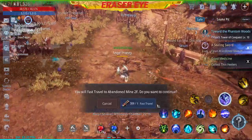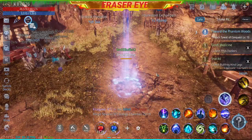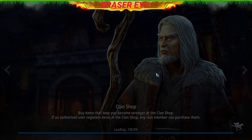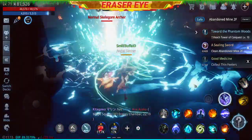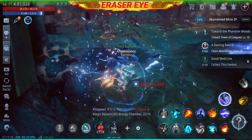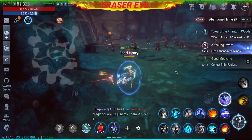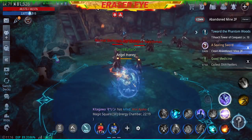So let's go to the abandoned mine second floor. Let's check if this is the correct place. You're not hitting anything — move. Okay, so this is the correct spot.